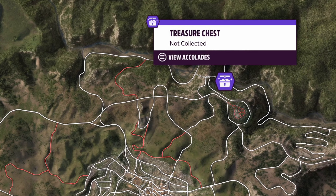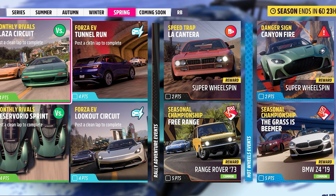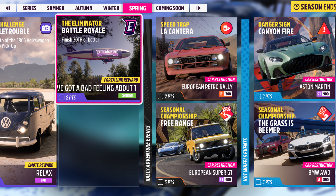For the expansions you get a super wheelspin, Range Rover 73, and BMW Z4. Restrictions are: B-class Euro Retro Rally, European Super GT S1 class BMW all-wheel drive in A-class, and S1 class Aston Martin.